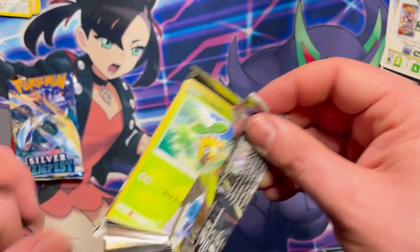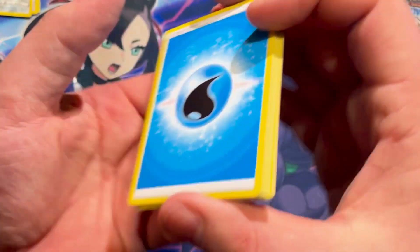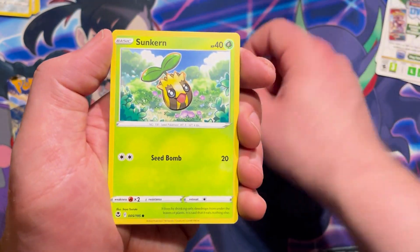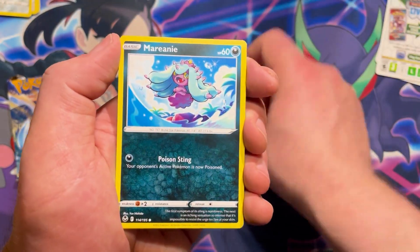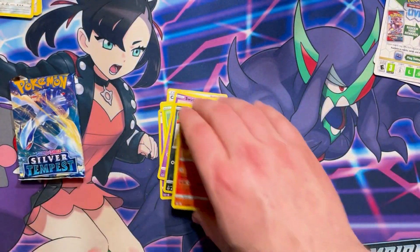Are we going to pull anything at all or are we going home empty? We've got water energy, Candice, Lilly, Mimikyu, Sunkern, Boltund, Indeedee, Marowak, Swirlix, reverse Sandile, and a non-holo rare Arcanine. It's not looking too good.